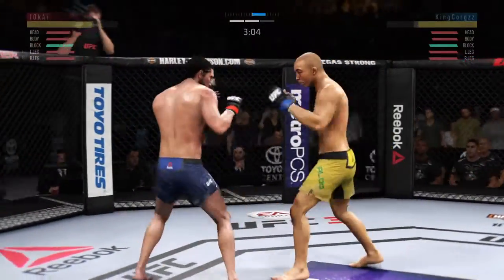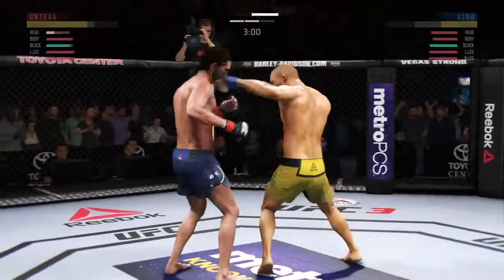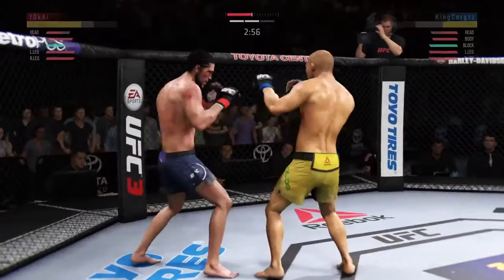Lean on the corner a little bit, but ultimately just move that upper body and move those feet. Get that head off the center line. Significant strike — it's up there, but a huge block.